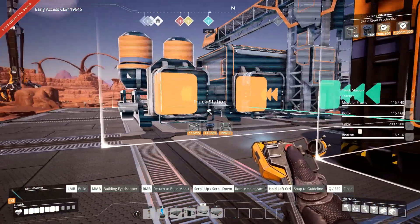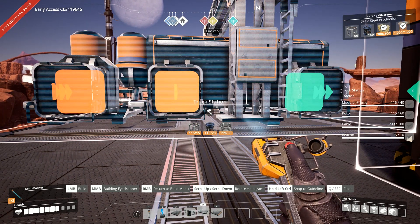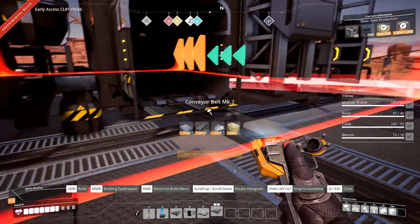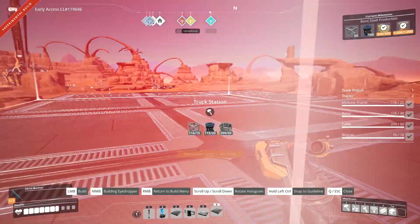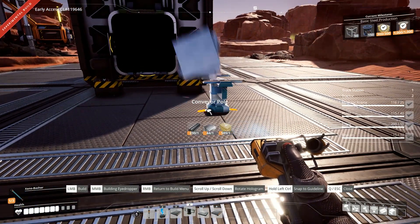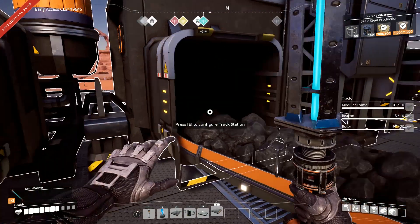They are definitely both on the same side — that seems weird to me. I suppose maybe so the trucks can drive up to one side of it and either bring in or take out things. We're going to remove this for a second and do this part first. I'm going to put a splitter on this guy so we can move along with all this coal that's just been sitting here. There we go — not the prettiest looking thing, but that'll have to do.